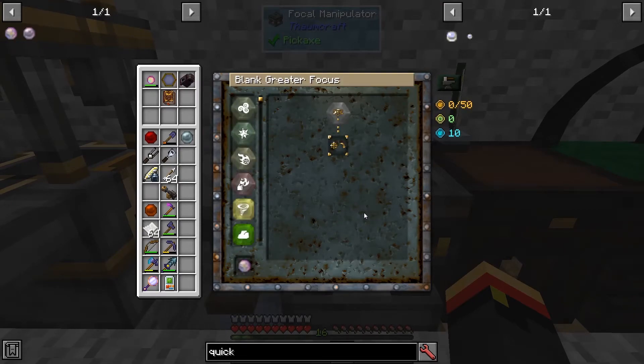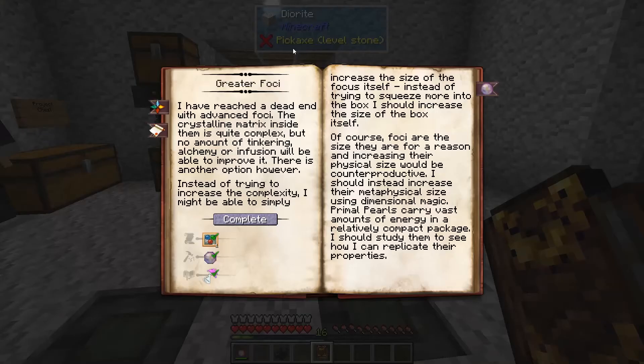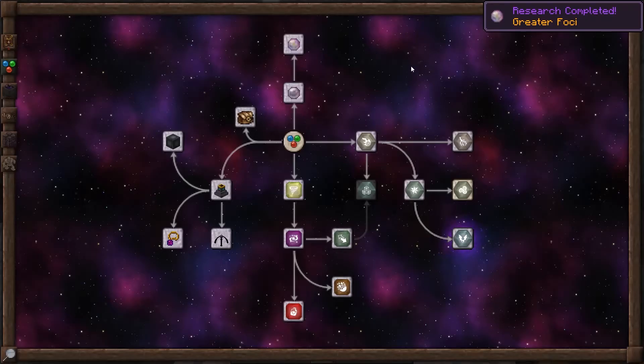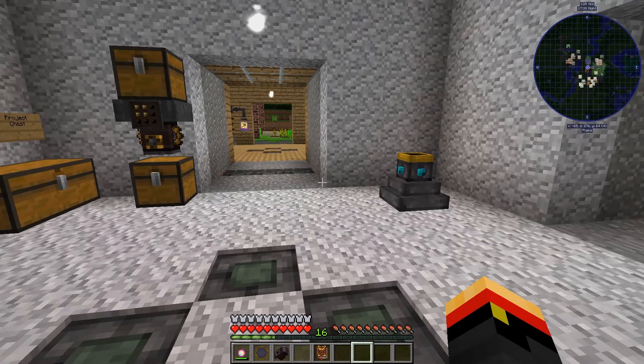This one has 50 Complexity, so you can make really complicated or powerful spells with this. That covers the other kinds of foci. I don't even know why you have to complete that research step because you've already made one, but there we go.